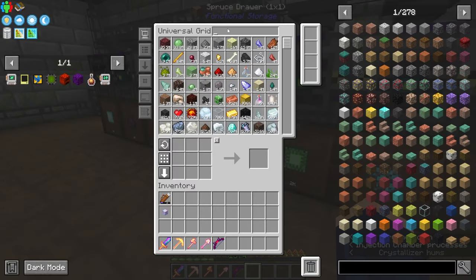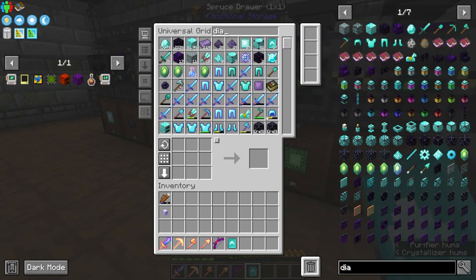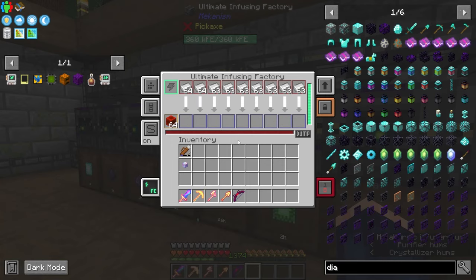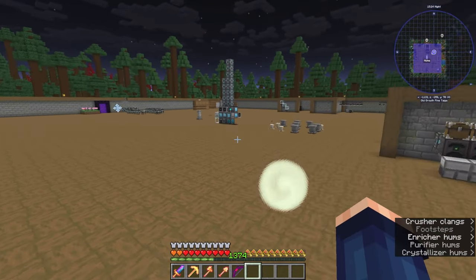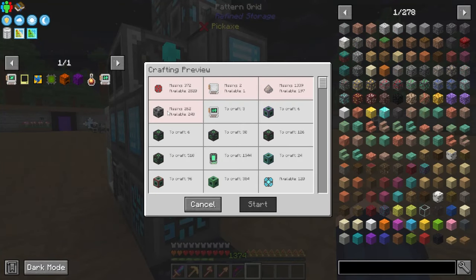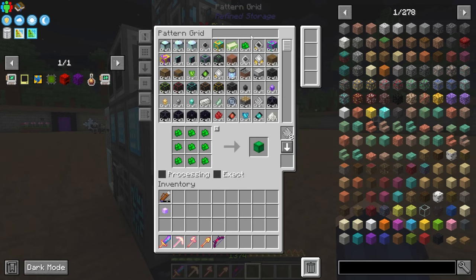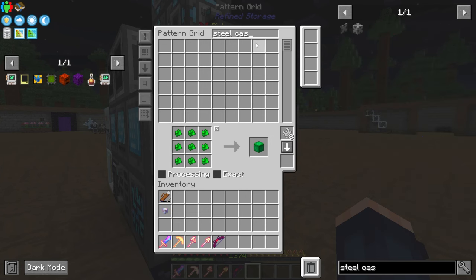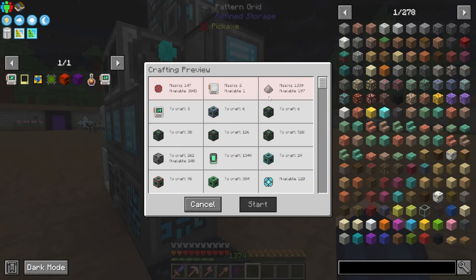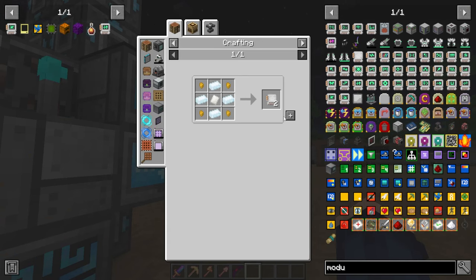We need a diamond upgrade, just one. There we go. Let's check out how much more we need — another 2000, that's fine. It's the steel casing; I should be able to make a crafting recipe for this because it is extremely easy to build. Then it's a modular base and the lithium dust, so I have one of these already.